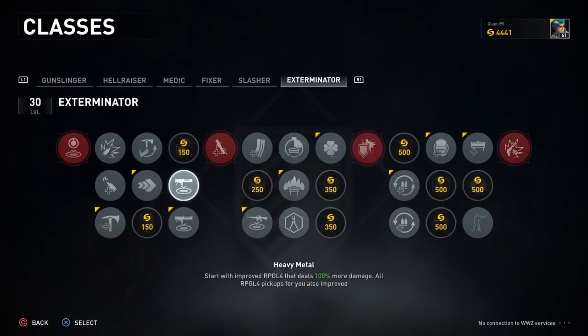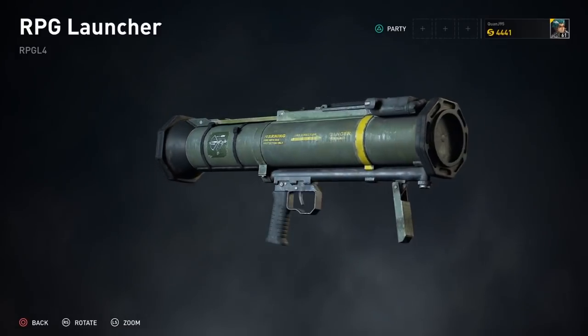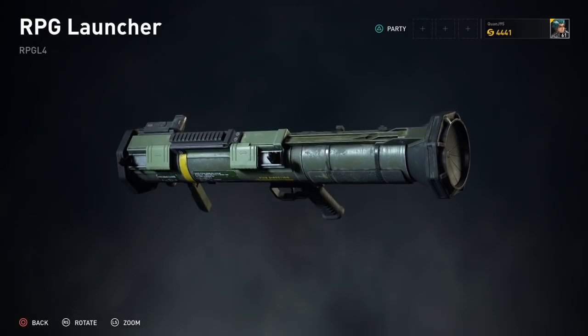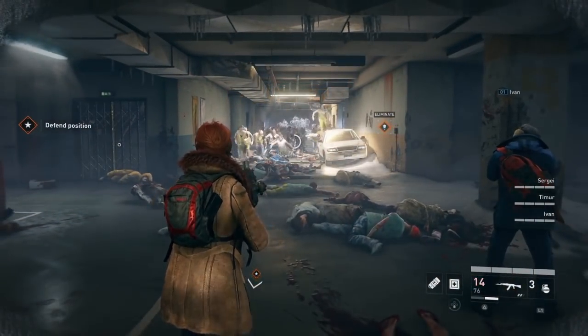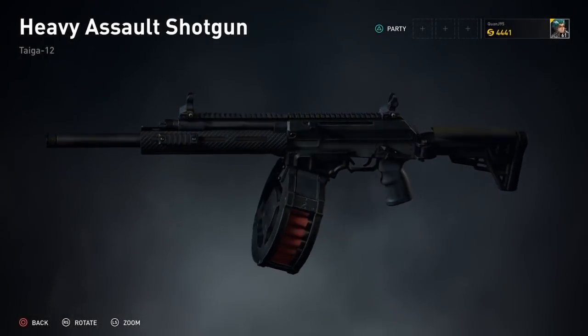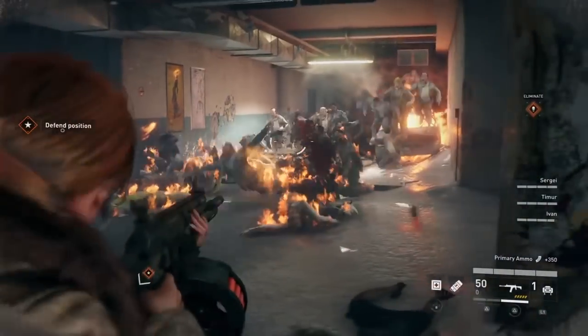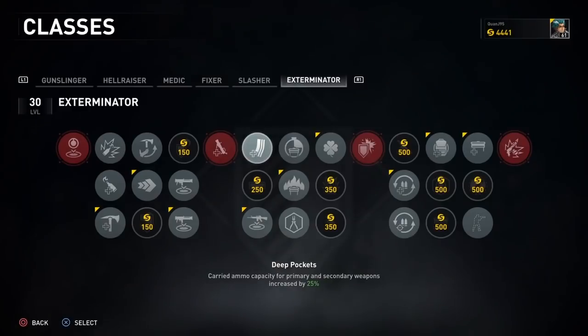In this column you have the option to carry one of two weapons as your third. You can choose either the RPG L4 which does 100% more damage, however the drawback is that it only has one rocket and after firing you're left with only your primary and secondary weapon. The best choice here would be the Improved Taiga 12 heavy assault shotgun — it does 25% more damage and holds 25% more ammo, which would make it 62 shells. This gun is a beast at taking down zombie swarms.